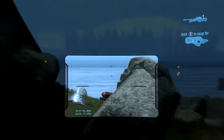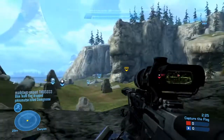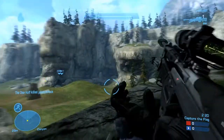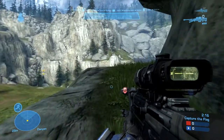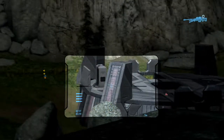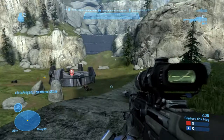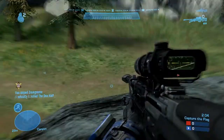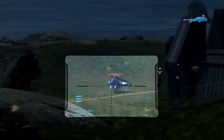For armor abilities on this map, this is the only map I pick sprint on — I don't pick sprint on any other map. The only reason I pick sprint on this map is because it's such a big map, and I have to rush to get the sniper. Unless you're a flag runner or a driver, I would suggest you pick sprint. If you're going for the power weapons — sniper, tank, plasma launcher — you need sprint to get to them.